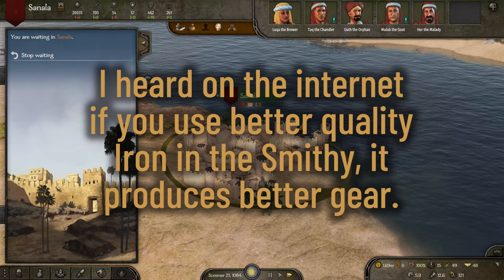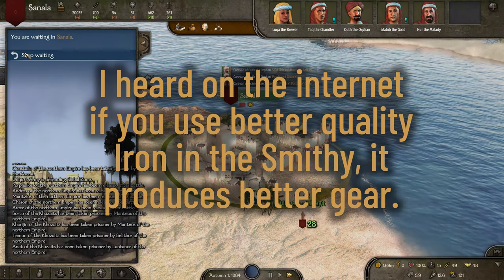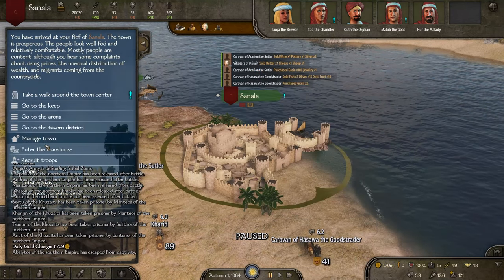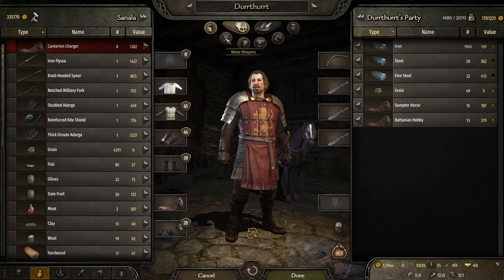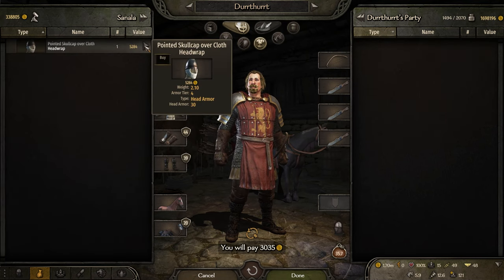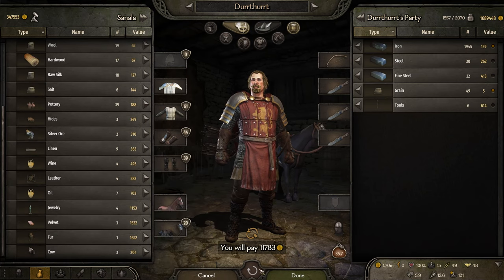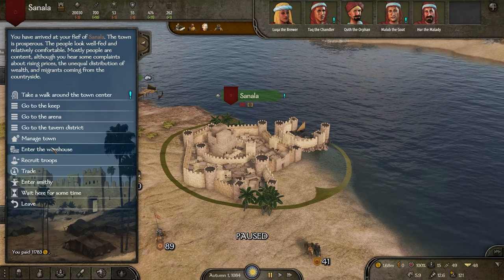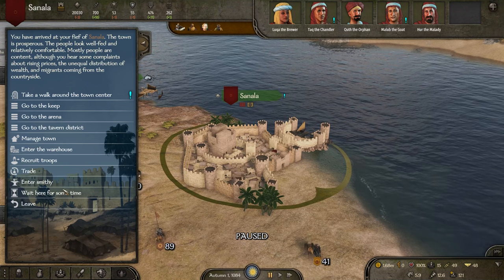I heard on the internet if you use better quality iron in the smithy, it produces better gear. Nope. Other crafting materials used for input in the smithy do not increase the chances of getting better gear. For example, adding Thameskine steel or iron ore will result in the same random roll. And a side note — yes, you can use all the different crafting materials to feed your smithy.